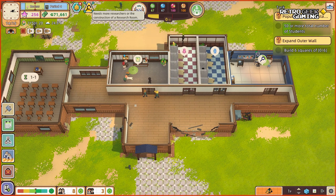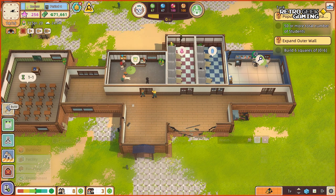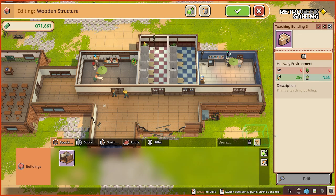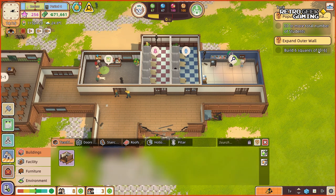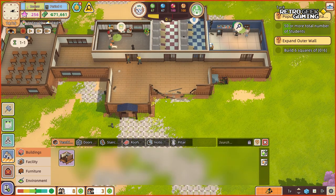We'll have one researcher for now because I'm not sure how much time that will take and how much money we'll have — I don't want to use all of it too quickly. We have two missions: have 50 or more students, and build 6 squares to expand the outer wall. We'll have to do this to have our food tent anyway.